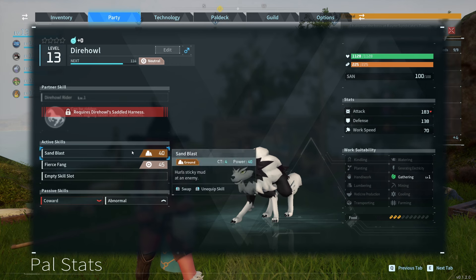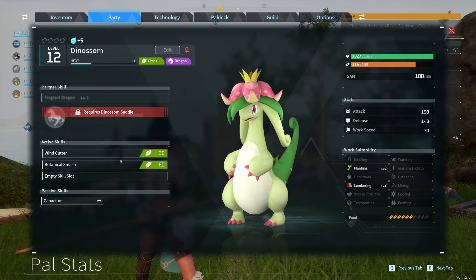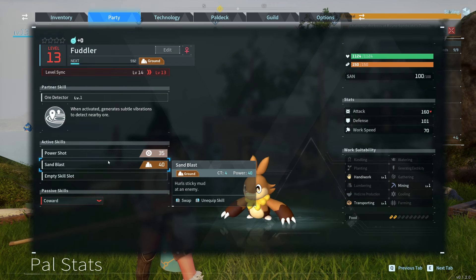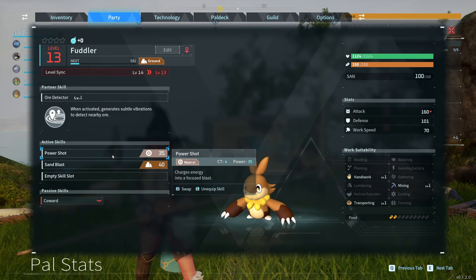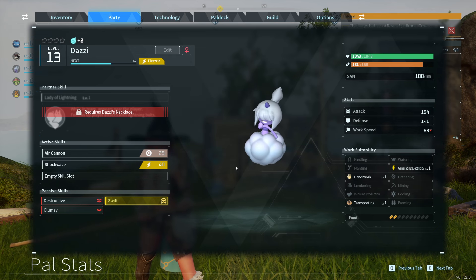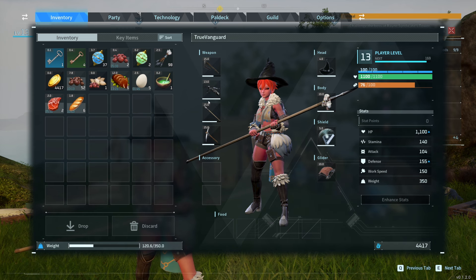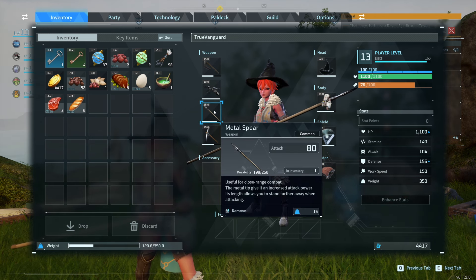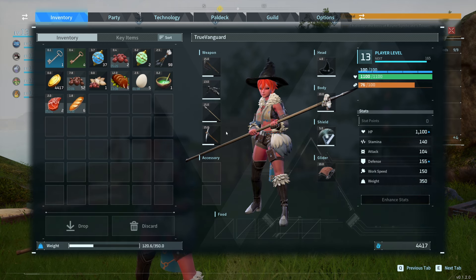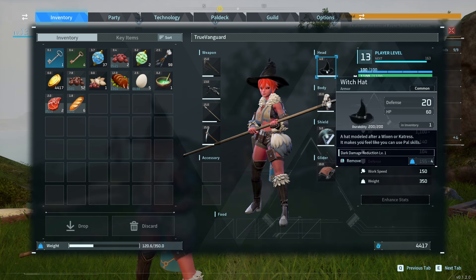I'll show you what party I'm working with in this clear — it's really nothing too fancy. I've got a Depresso, a Dire Howl, and a Dinosome which hatched from an egg. Dinosome's a bit of a tank — that's why I have her in my party. She can tank a lot of damage; I've leveled her up at the statues and made some sacrifices to get her HP higher as well as her attack percentages. I've also got a Fuddler because he's got Sandblast, and that's really good against Grisbolt.